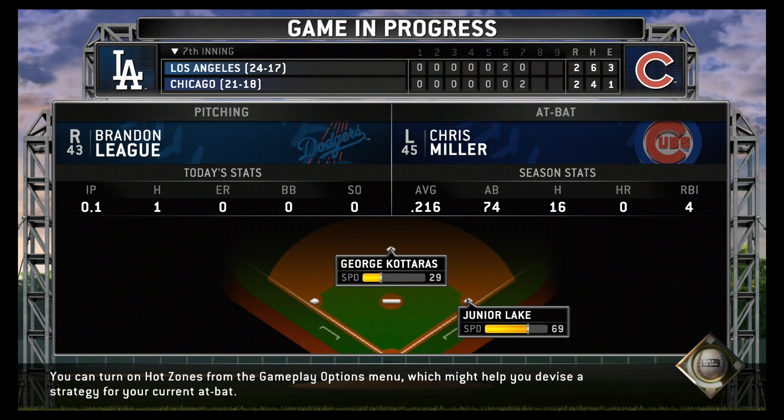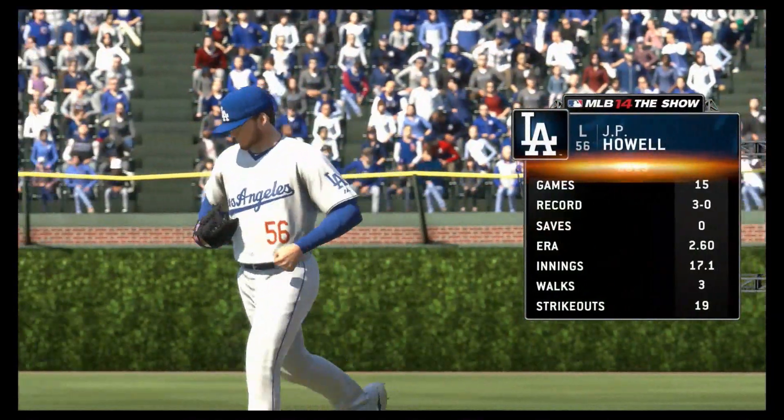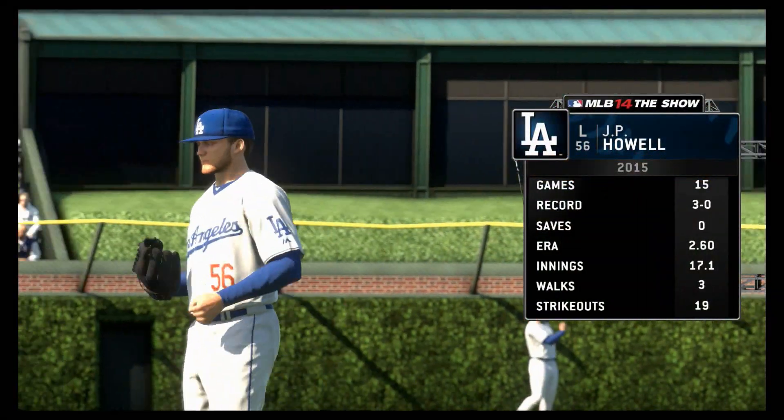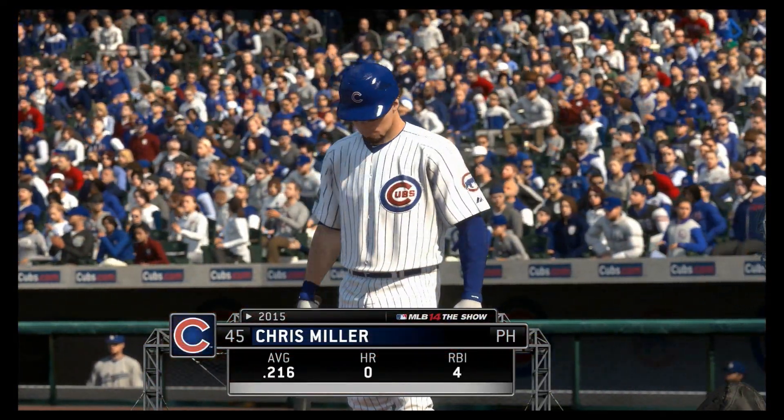He hits one high and deep into right center field. Rodriguez and bold. A move for a pinch hitter as he'll come on to hit with runners at first and second and still only one out. J.P. Howell will come on and try to get out of this mess here as there are two on with only one away.